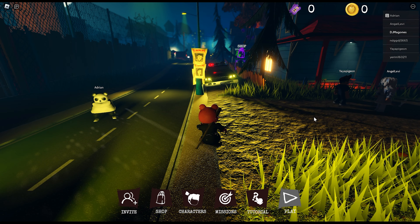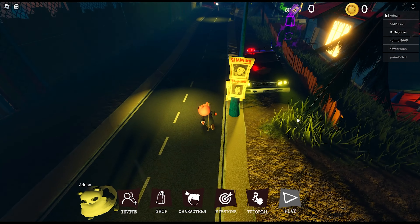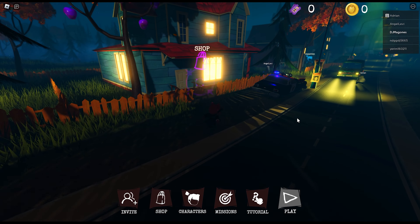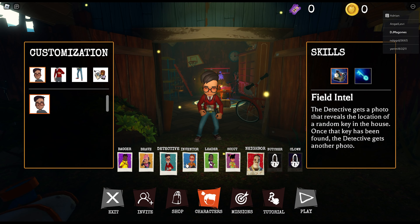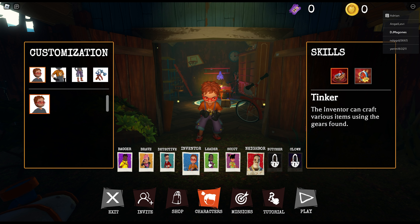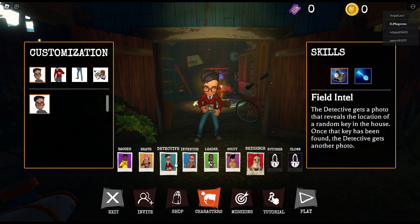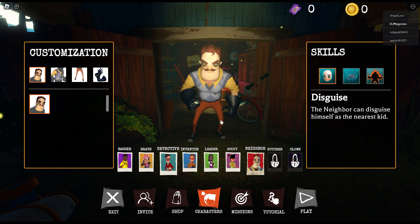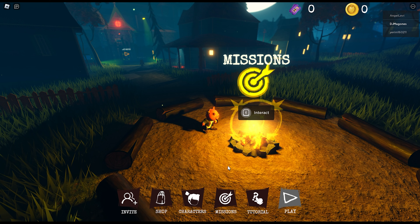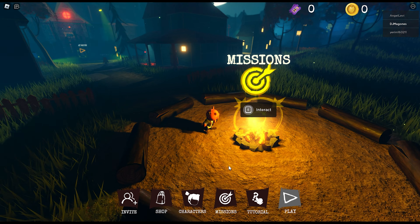This is an official tinyBuild Roblox collaboration. It is looking crazy. They've got all the Hello Neighbor models in here. Over here we've got a characters section — just like in Secret Neighbor, we can pick all of our characters. We're going to go with the detective; that was always my favorite to play with. And then for the neighbor, we haven't got any characters other than him, so we're just going to go with the normal neighbor. I can actually hear the Hello Neighbor music playing in the background. That is so cool.